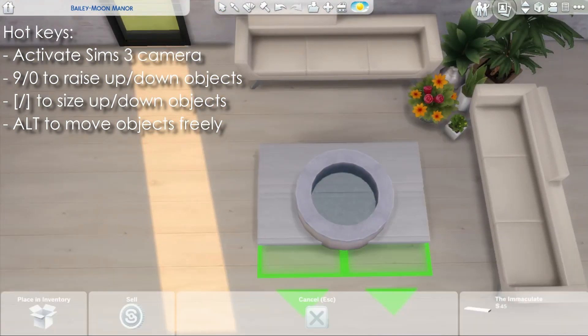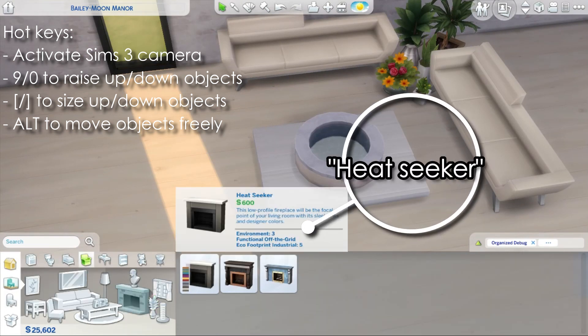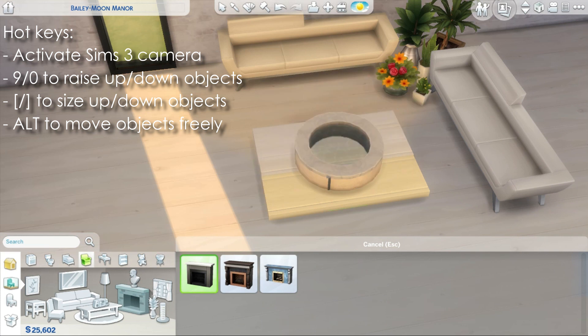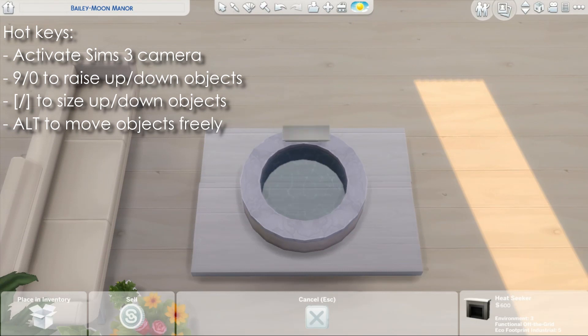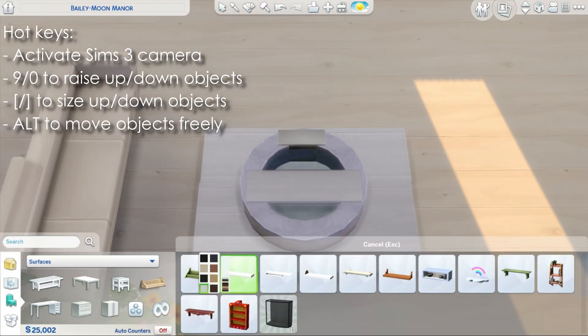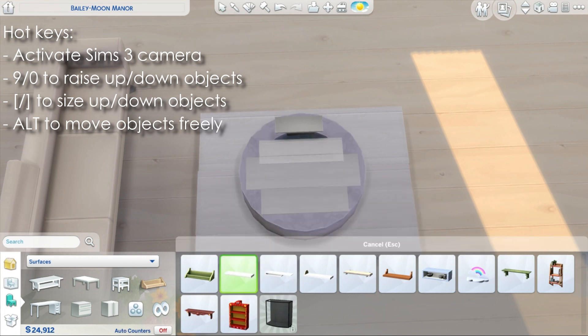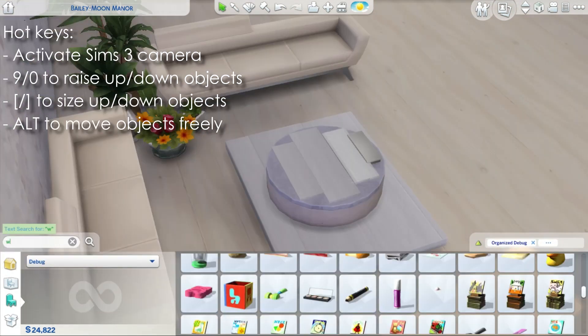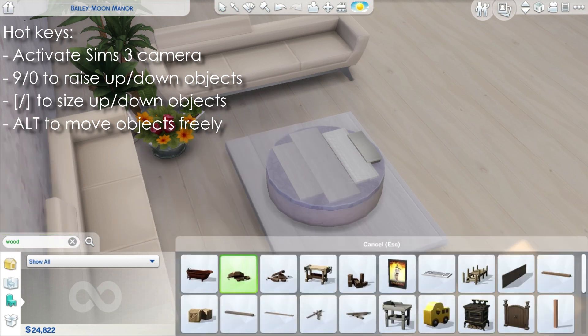The funny thing about this fountain is that even though I'm going to place a lot of wooden logs on it, it will spray water anyway because it's a fountain. I've shrunk down the fireplace and raised it up once, because to turn on the fireplace the Sims need to see it — so it needs to be visible despite being inside the fountain. The top remains visible, and then I've covered all of the fountain with more base game shelves.